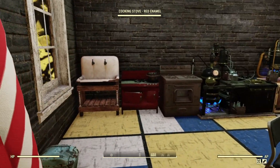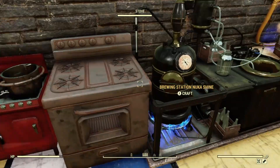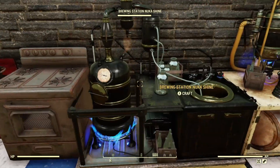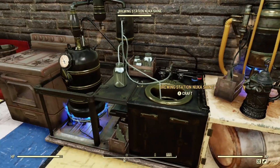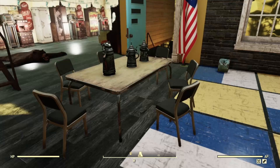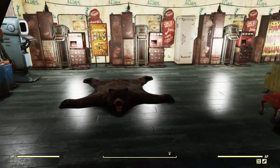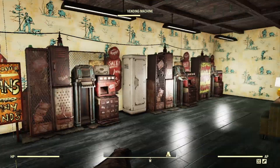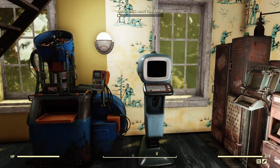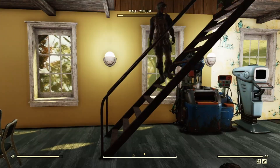Let's take a look at the house. We start off in the kitchen - I like how this turned out. I've got my stove, an actual cooking stove, then a sink, and I decided to put the Nukashine brewing station and the fermenter over here to complete the kitchen. There's a nice little table with beer steins, all my shops over here with the ammo converter, and a little sitting area with a piano.